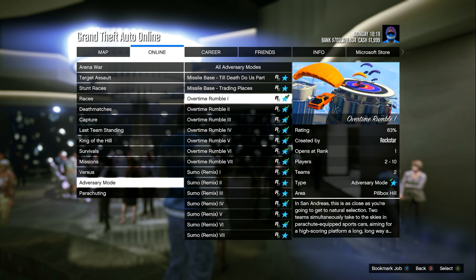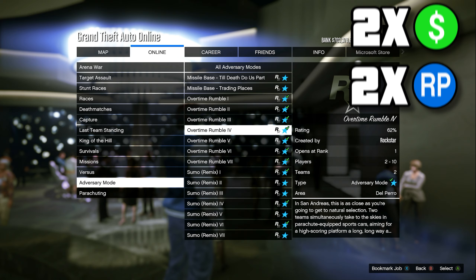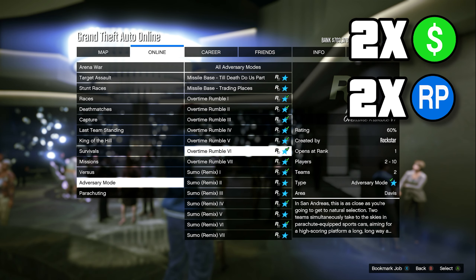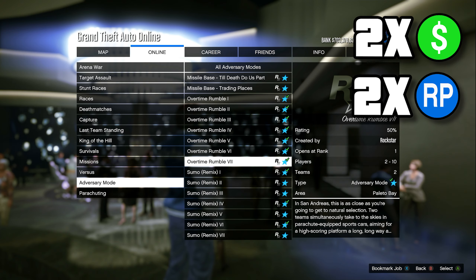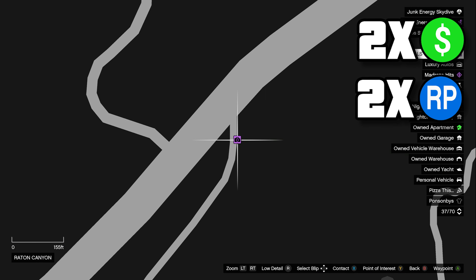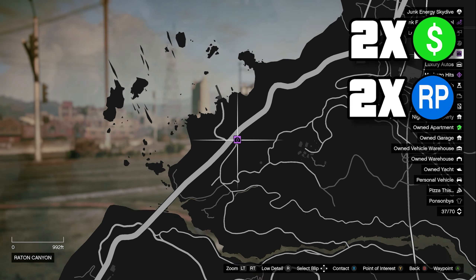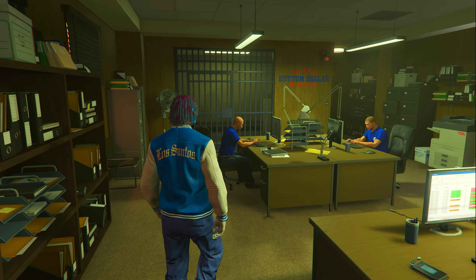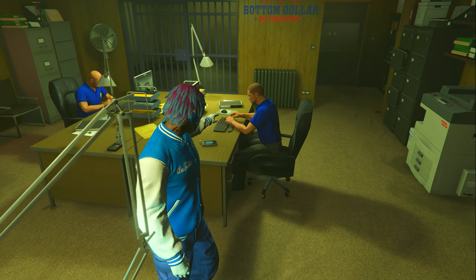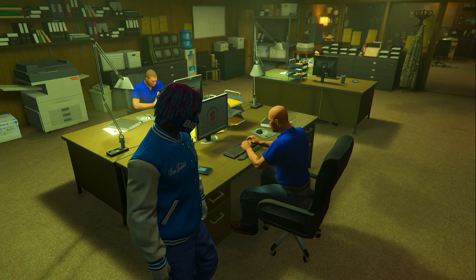Getting into the brand new money bonuses for this week, we are first going to have double money and double RP on the adversary mode called Overtime Rumble, which is definitely one of my favorite adversary modes. Also double money and double RP on the wildlife photography event — the Ellis Taurus board where you go take pictures of animals around the map. And then double money on the bail enforcement staff income, so if you have staff inside the bail office make sure you send them out for work, because this week they are paying double money.